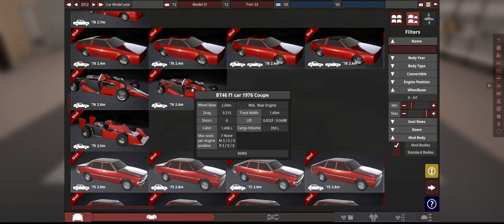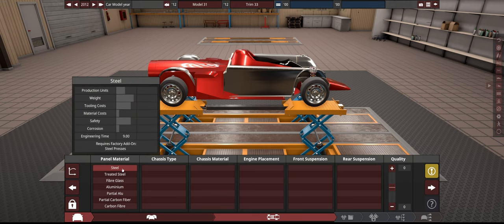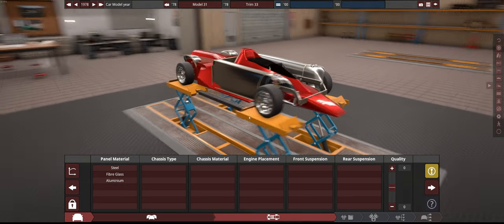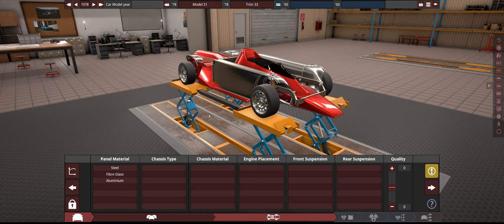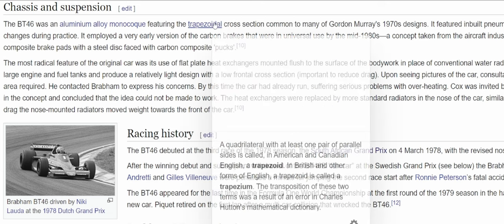But all of that aside, today we are making this fan car, and it's going to be quite exciting. The first thing we're going to do is decide what to make this chassis and panels out of. We have an aluminium alloy monocoque featuring a trapezoidal cross section.